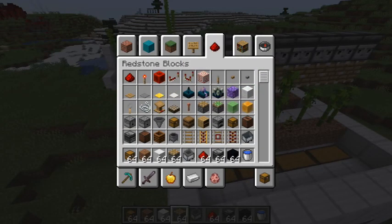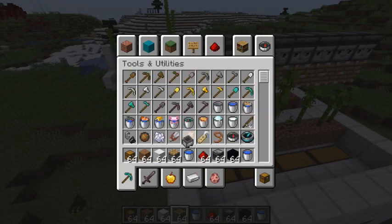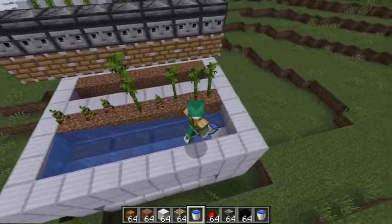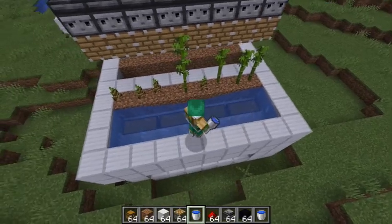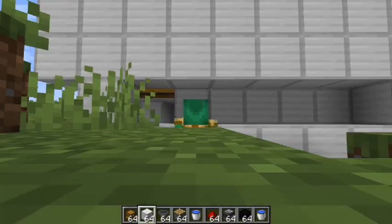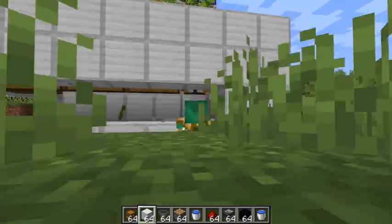And that's how it'll look, just like that, with pistons poking towards it, and the observer face looking at the thing. So yeah, then you pour the water and grab your hoppers and attach them to the chest.